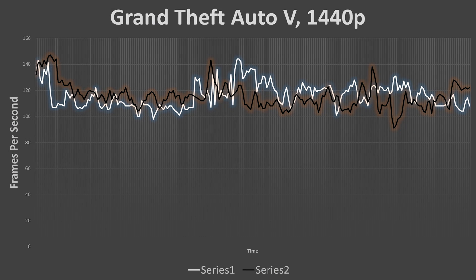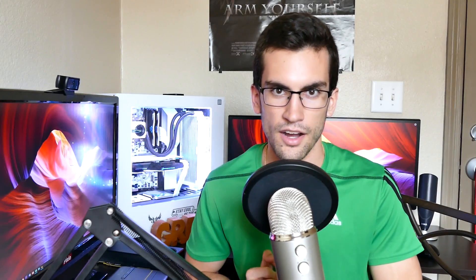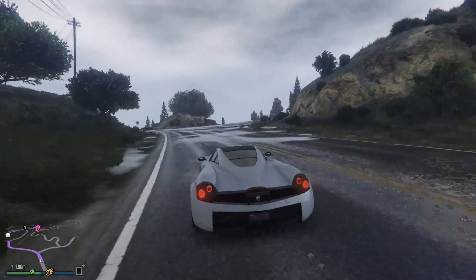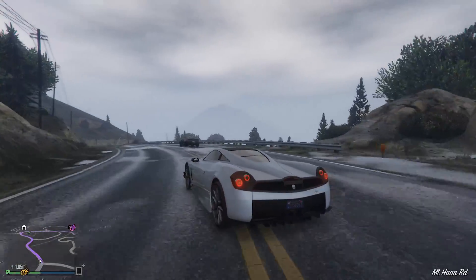Something else I was pleased with was the card's performance in grassy areas, which has always taken a toll on other cards I've owned. Grass in GTA 5 tends to hit graphics cards hard, and I expected to see sharp transitions in the graph, but that was not the case. I'm glad it's that way. Consistency is a good thing, especially when we're talking about frame rates over 120. So that brings up the question this video has sought to answer — can the 1070 run GTA 5 at 144 frames per second?